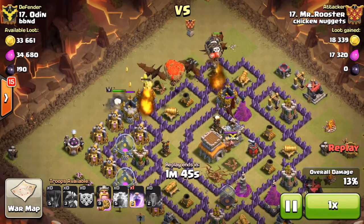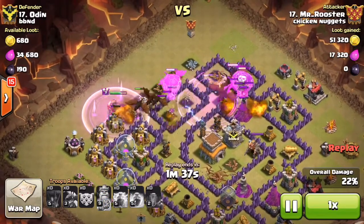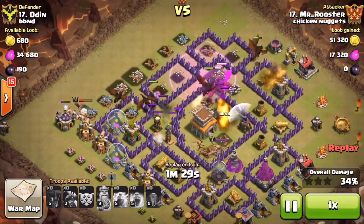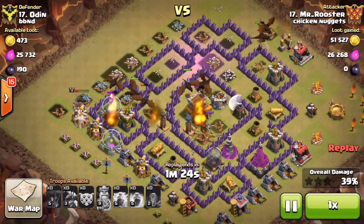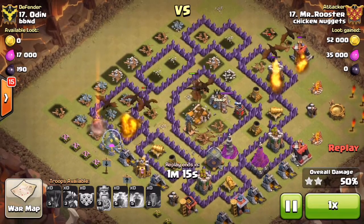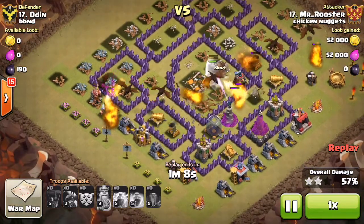He drops his king on the other side to help create that funnel and push his dragons and loon into the core. Once the CC troop comes out, he drops his rage to help his dragons push forward and take out the enemy clan castle troops. His balloons trigger multiple air mines and take the bulk of that damage, helping to protect the dragons. The Town Hall goes down and all air defenses have already been destroyed. He did go against the grain of the air sweeper, but coming in at an angle was the difference maker.